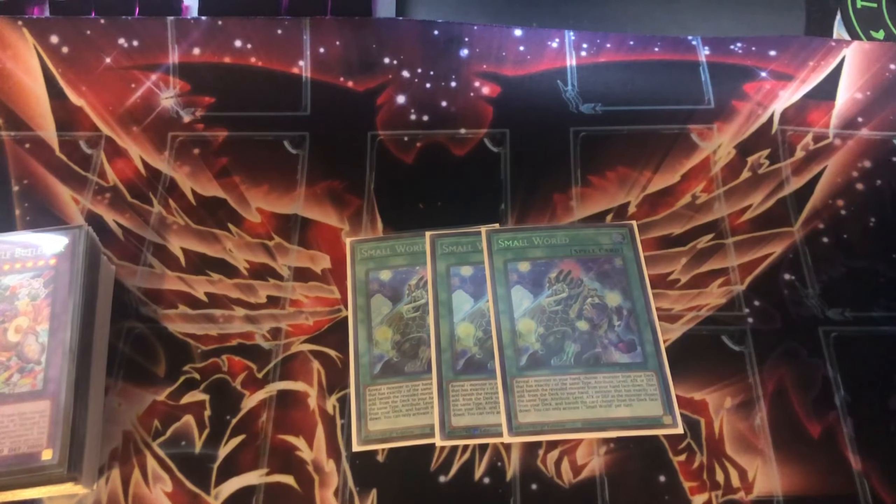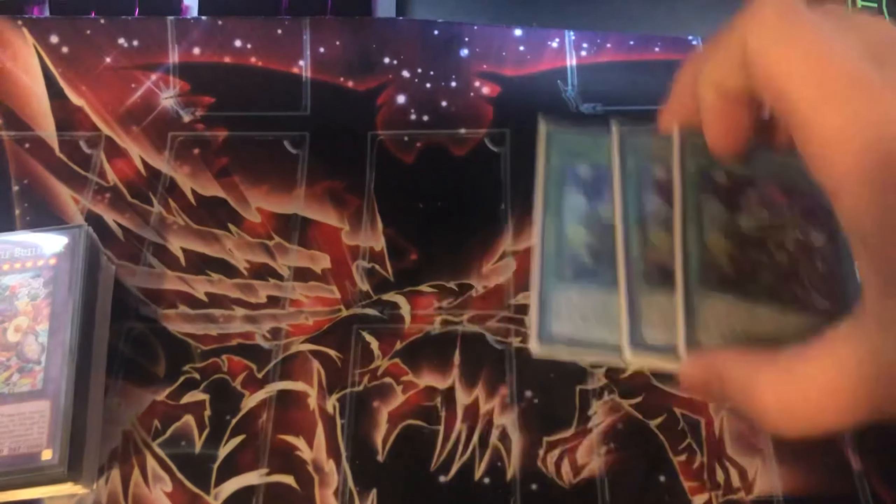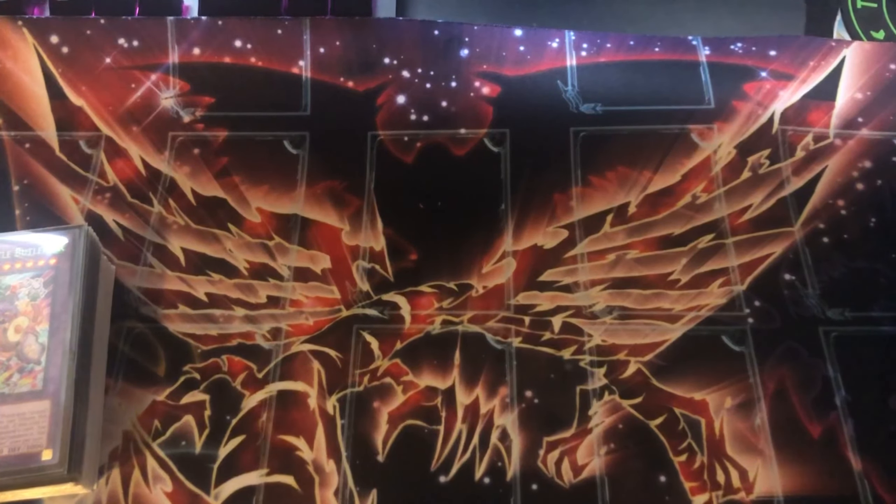The best card in the deck — three copies of Small World. The card is so broken. If you don't have a Prank Kid you search a Prank Kid; if you have a Prank Kid you search Water Enchantress; if you have both, you search Souls; and if you have all three, you can send another Prank Kid and get a hand trap. There's just so much utility. One time I drew double Ogre, used Small World to send Droll and search Ash, so I had Ash and Ogre for follow-up. Absolutely broken.